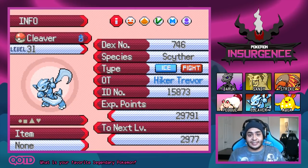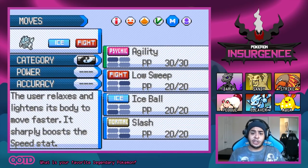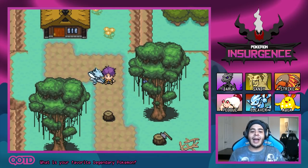Cleaver is an Ice-Fighting type, so we are going to have more Ice Pokemon on our team. It has Agility, Low Sweep, Ice Ball, and Slash — those are okay moves but I'm sure we'll be learning some better ones as we go. Now we're good to make our way back to Vipic City.